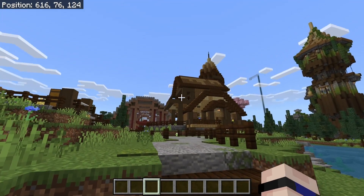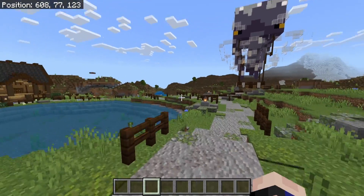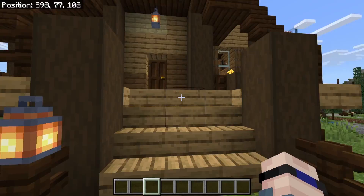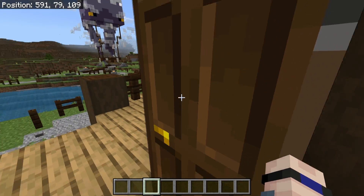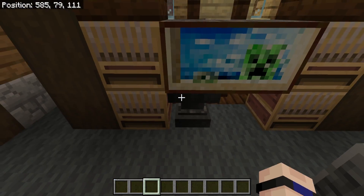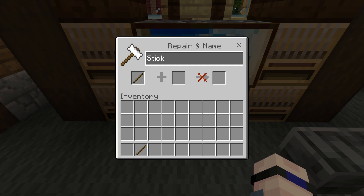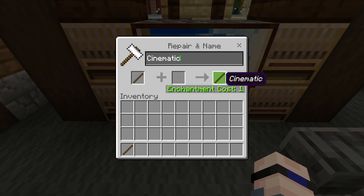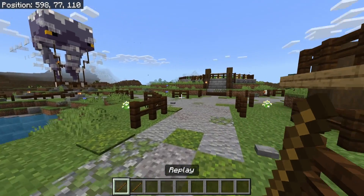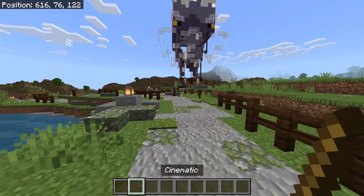I'm in a creative copy of my Bedrock Guide world — this is not the actual world, so I'm not going to go into creative mode. For anyone that knows that series, it is a survival tutorial let's play, so go check it out if you're looking for something to watch. You're going to want to grab a couple of sticks, then throw them into an anvil and rename one "Replay" and the other "Cinematic." I'm mainly going to go over the features of Replay in this video, but I will briefly cover Cinematic as well.